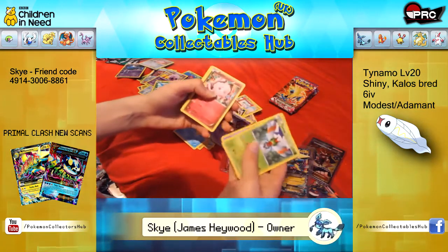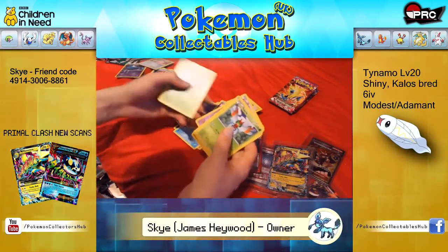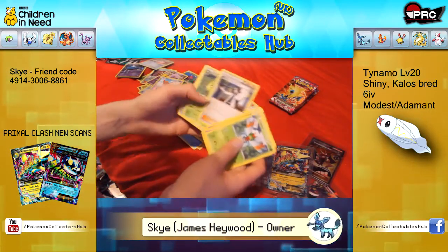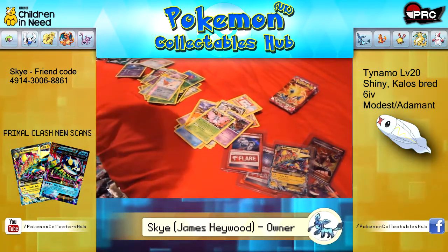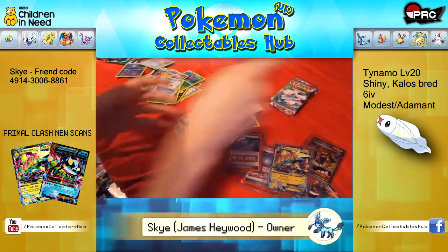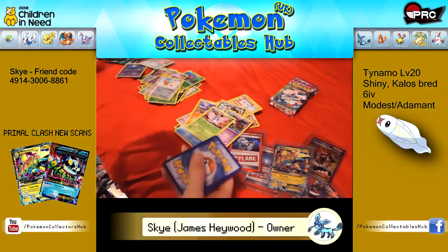Yanma, Litwick, Swirlix, Helioptile, Zubat, Spiro Reverse, Venonat Rare, Sycamore, Swadloon and Klefki. I think everybody seemed to stick to Pidgeot instead — that's why I never really got Mega Manetric.